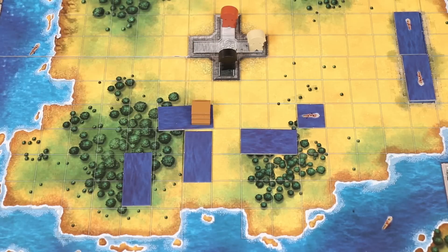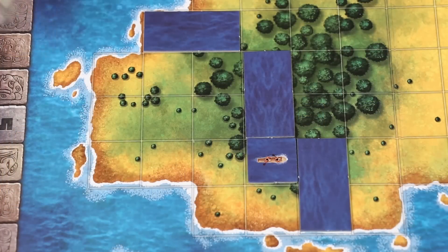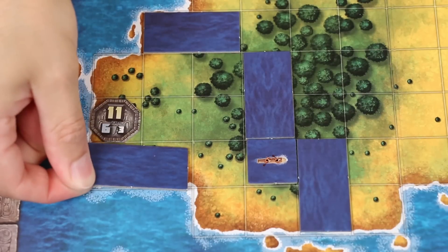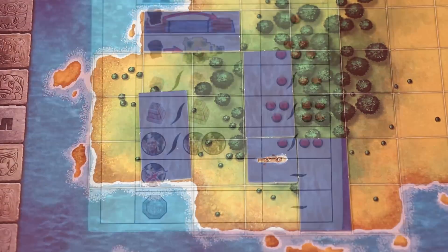We'll see how bridges get placed a little bit later. Also, once a district is founded — which is indicated with one of these tokens — further canals cannot be placed within it. However, if it has not been founded yet, any player is able to reshape it.